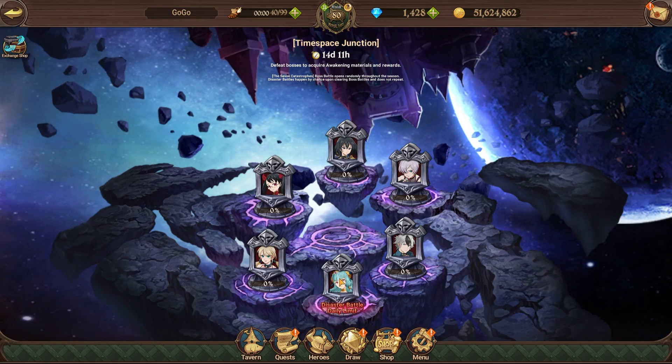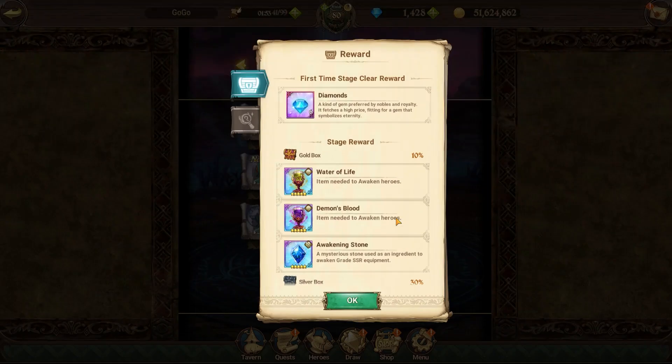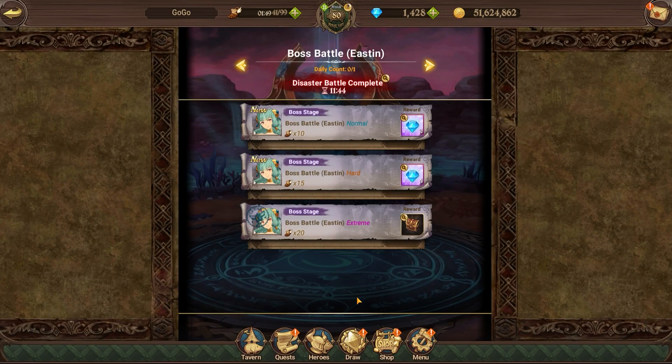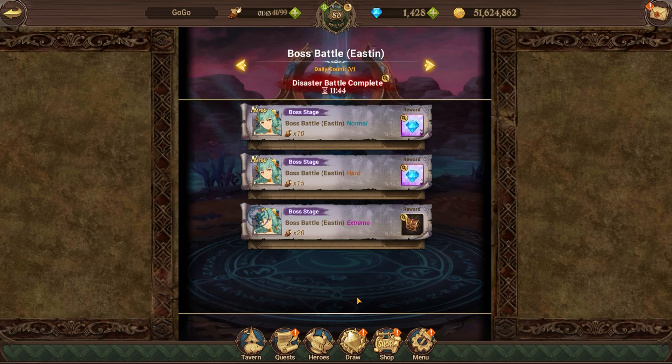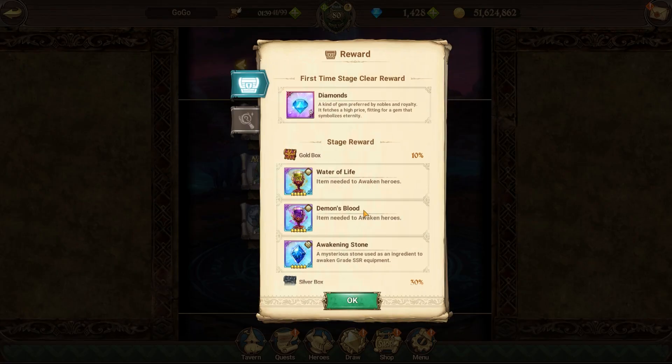There is something really special within this event under the extreme tab. If you're able to complete this on extreme, it's the fastest one to complete. You get 72 gems altogether, so this is a big gem farming opportunity. You first get the 72 initial gems from the entire update, but there is also a way to turn your materials into gems.